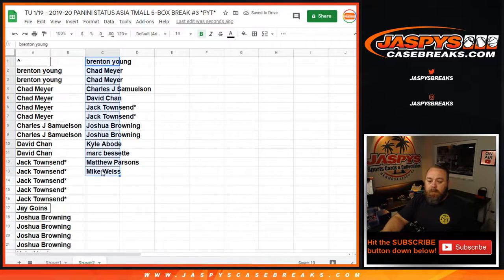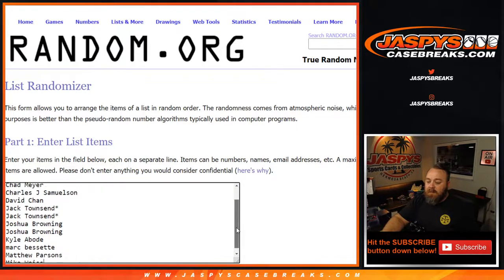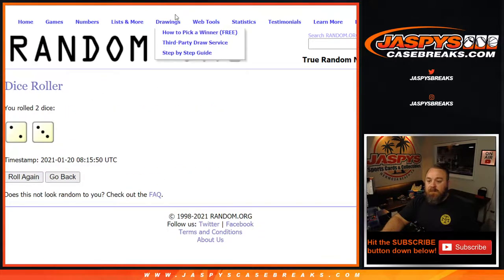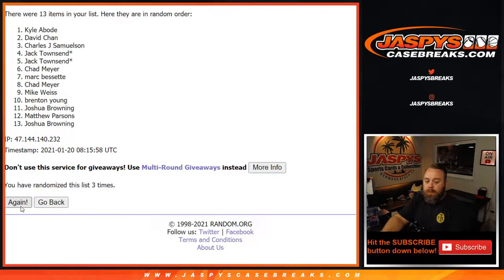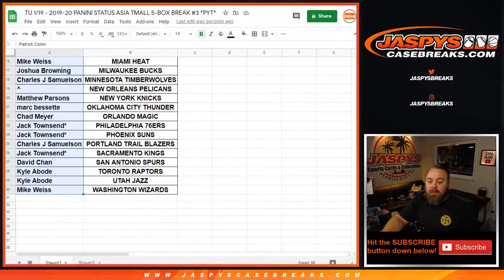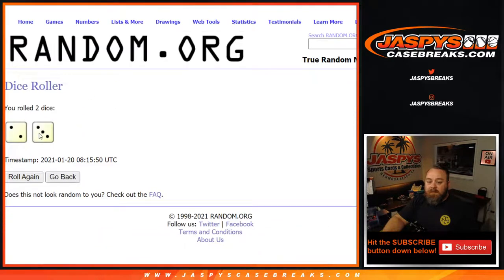Copy that list, Mike back up to Brenton. Dice roll, name on top after. Two and a three — five times. Fifth and final time. Congratulations, Mark Bissette! I think he had it last time too. Very nice. You got yourself the Pelicans. Five times on the randomizer, five times on the dice.